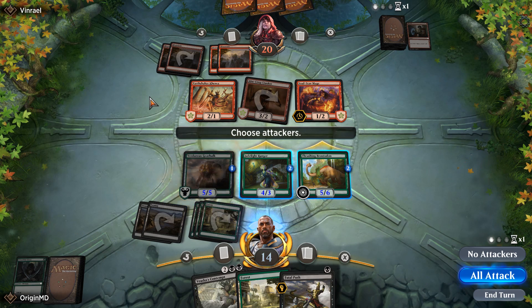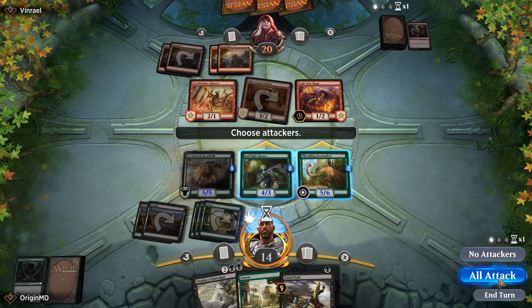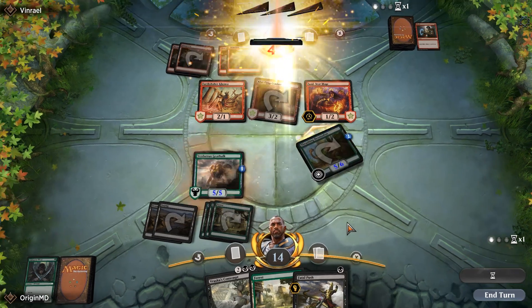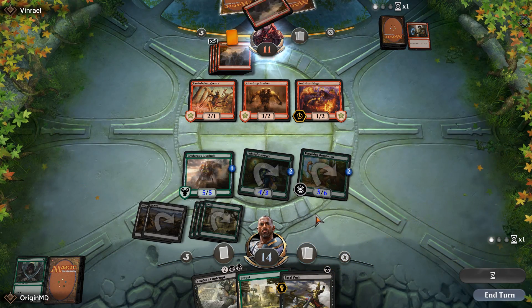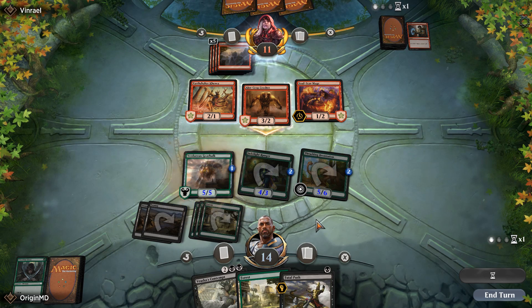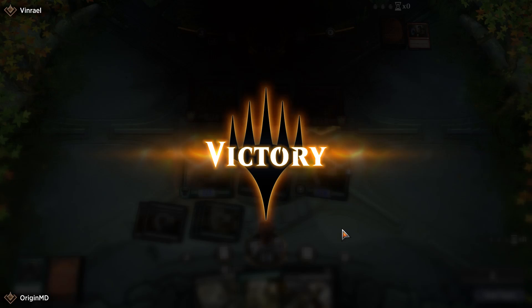If our opponent has Hazoret with a land, he will be able to attack for eight or nine. Let's go ahead and attack — our opponent is down to eleven. He needs something extremely solid. It looks like we won.